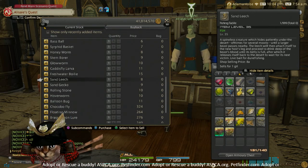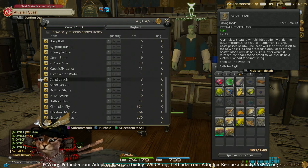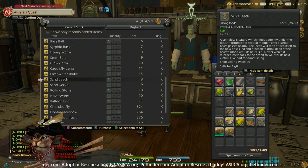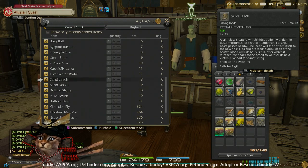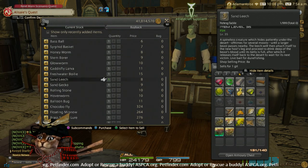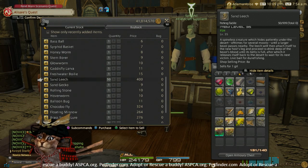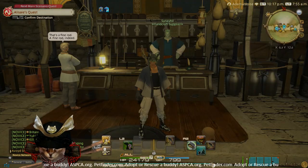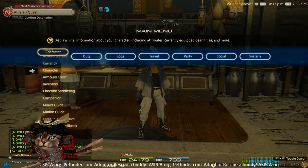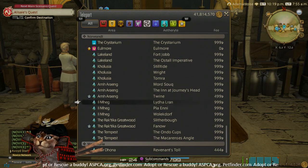You can use the versatile lure as always, but like I always say, it's going to make it so every fish in the hole will be compatible with your bait, which can make things take a little bit longer. Or you can use the sand leech, sand geckos, or the rolling stones. Since the sand leeches are the cheapest, we're going to go ahead and grab 50 of them, and then we're going to head out to the desert.